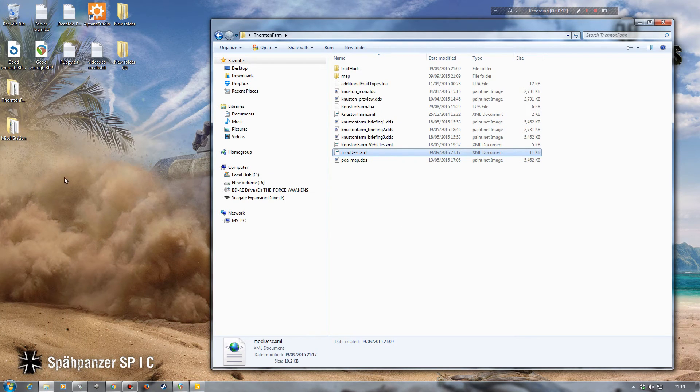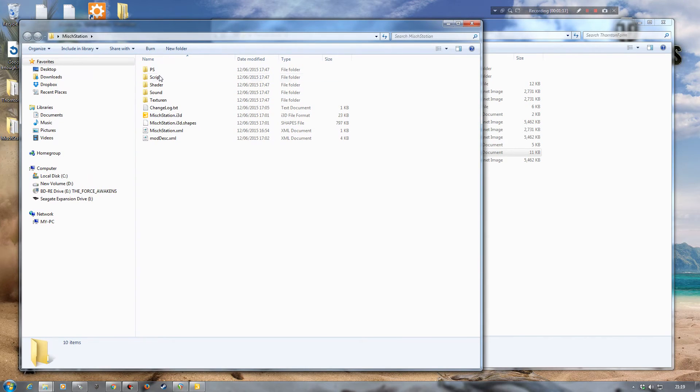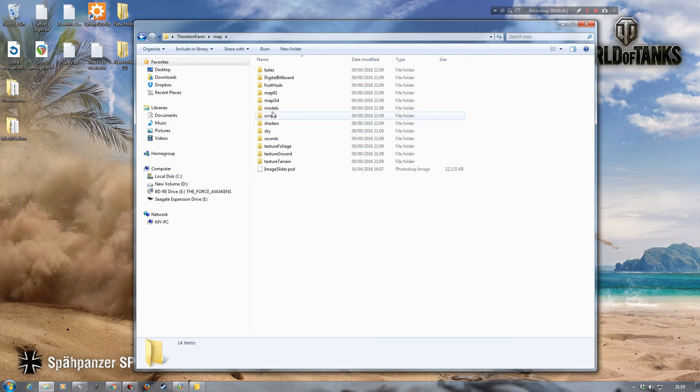I'll put a link to the Marhu.net website in the description so you can download this if you wish and have a play around with it. I've already got it on my desktop and gone ahead and extracted the zip file, which is again a placeable, and I've got all the parts I need. So what I need to do first is copy that over into the map I'm going to be working with today, which is Thornton Farm.